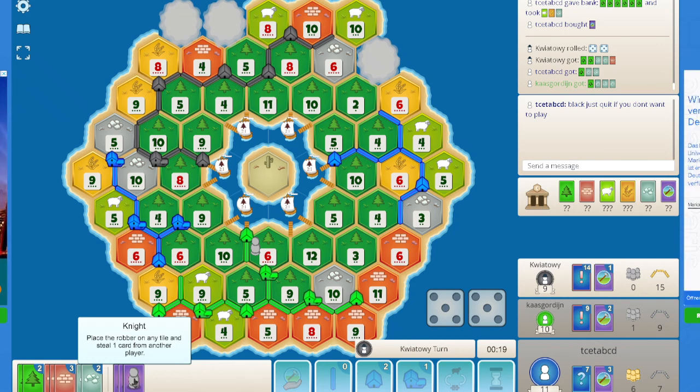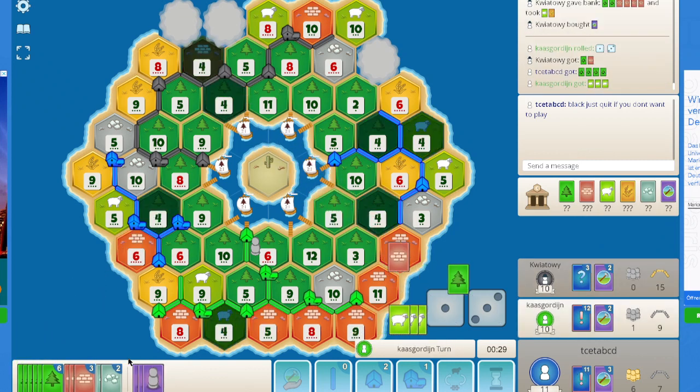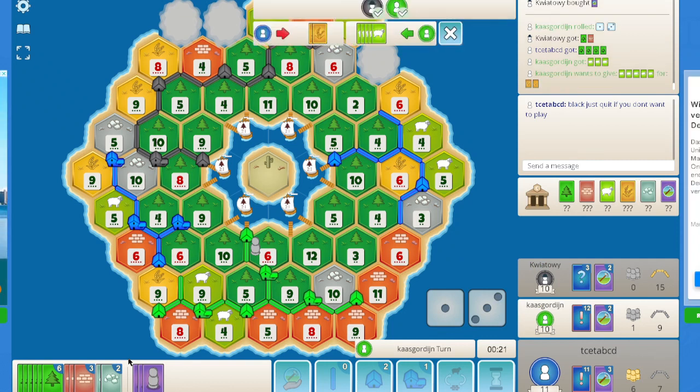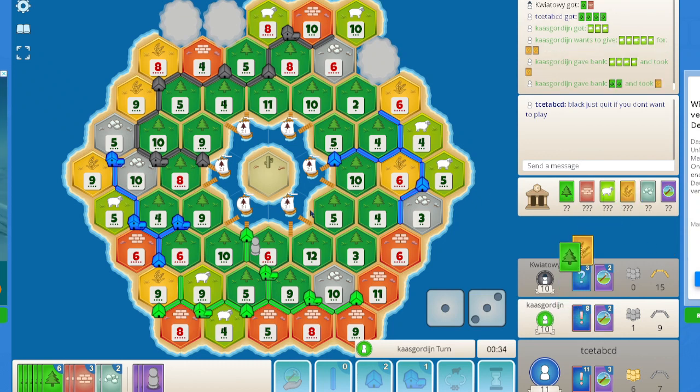Not even one VP or monopoly, no Year of Plenty. I did get both the road buildings but one of them was wasted. Surely don't mind fours again. A five would be excellent but there isn't enough wood on the board or in the bank.